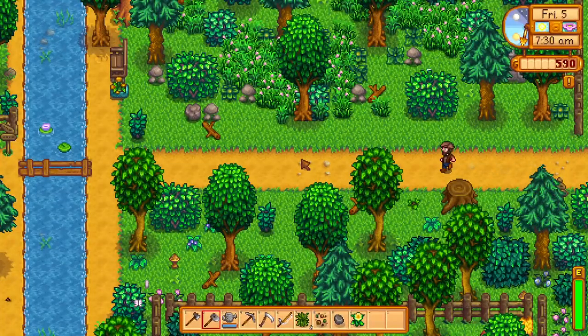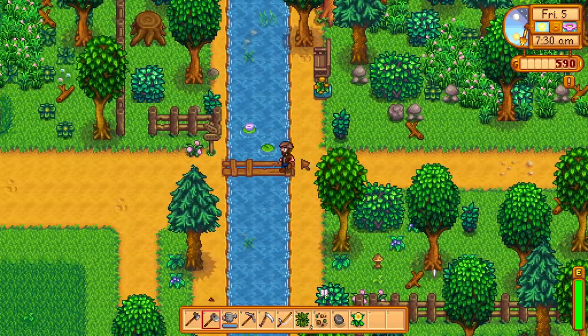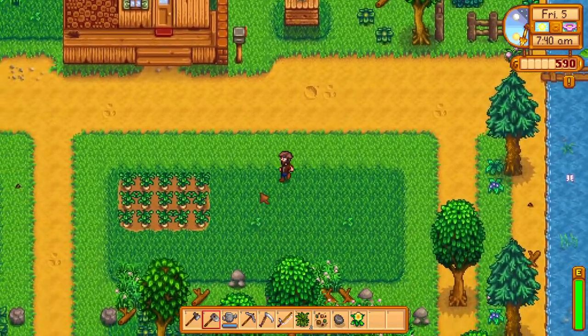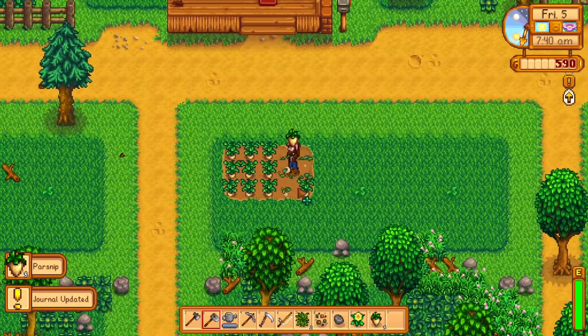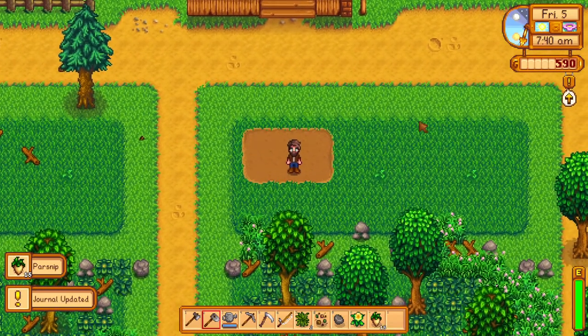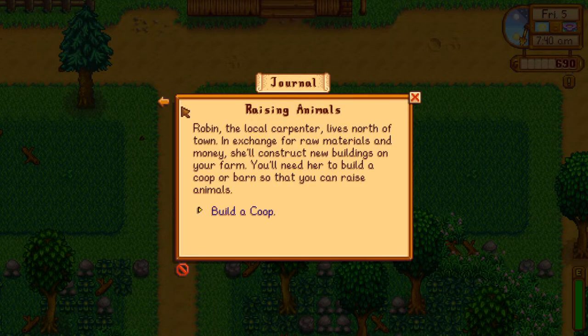I think I'll sell most of the parsnips and then buy some more crops so we can make a little bit more cash. Here we go. Got 100 gold for that. We need to build a coop, reach farming level one, and craft a scarecrow — I think we just did farming level one. Why don't we just till this soil? This is 25 seeds right here, then 10-15-20-25, and then we do it again.